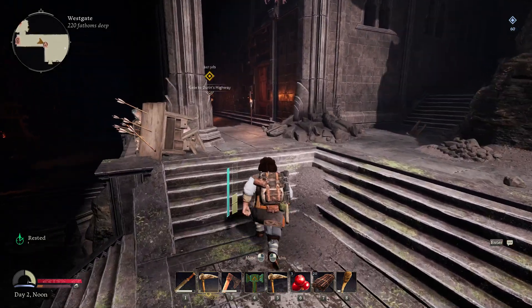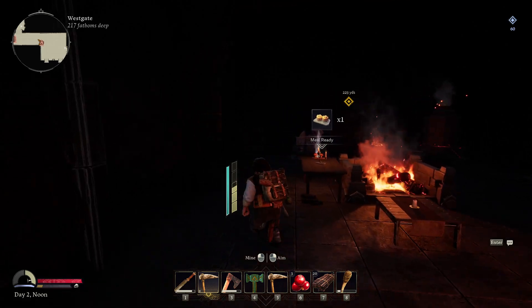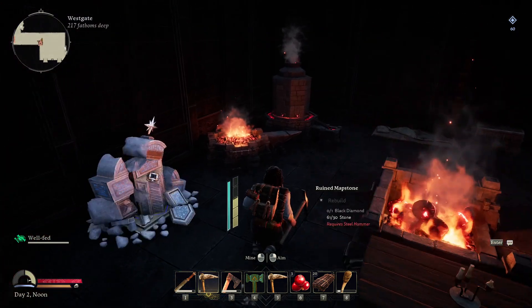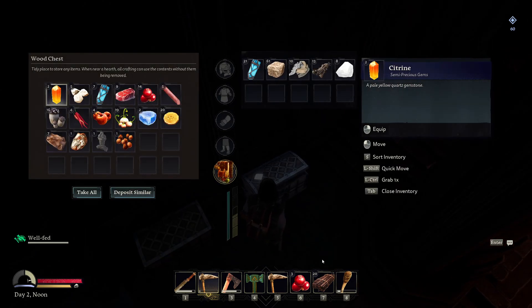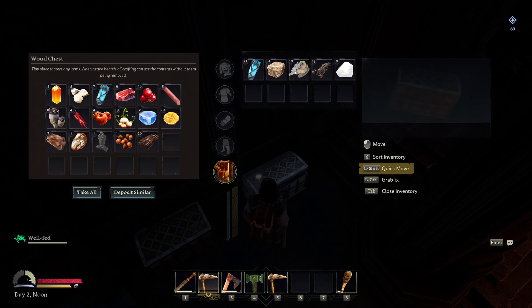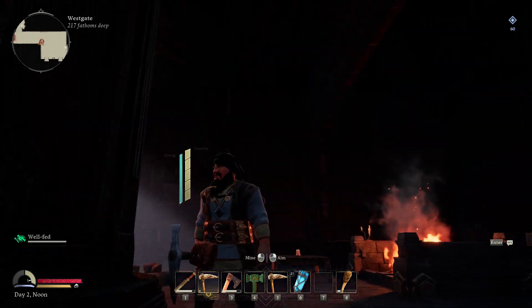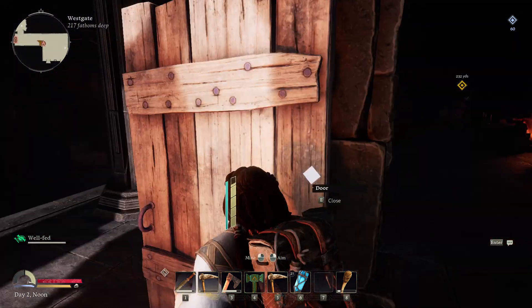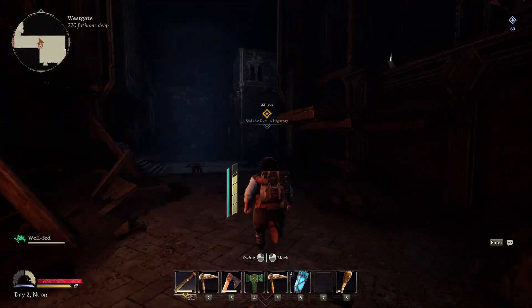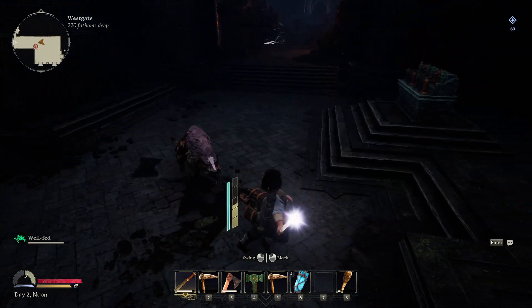We should be able to grab our food which will keep us rested to let us go out. Let's deposit some of our stuff in here. I'll keep something on us — whatever. We're well fed, we're ready to explore. It is daytime so we can see a bit better. We have our new sword.